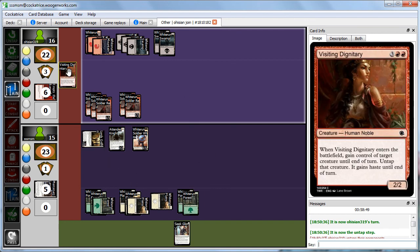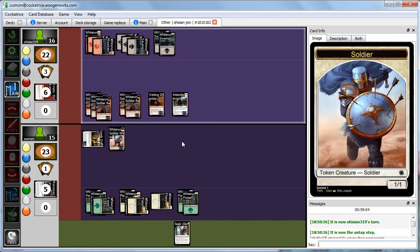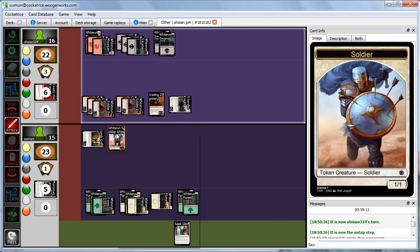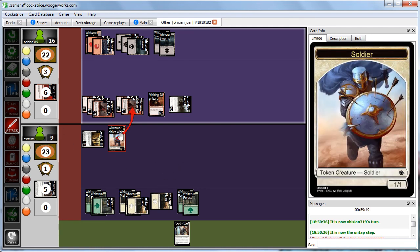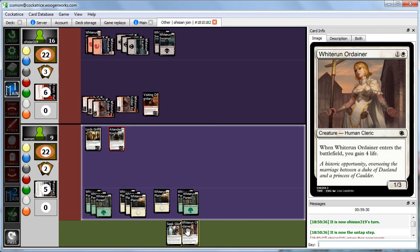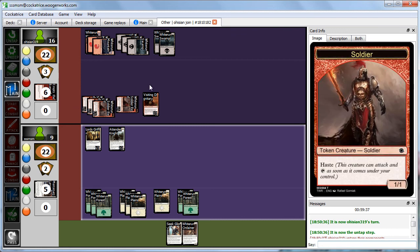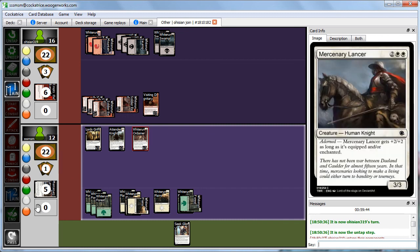Abby plays Visiting Dignitary and takes our Attended Knight — gaining control of it and attacking with everything. The Dignitary doesn't have haste, but with one, two, three, four, five, six attackers we block one and take one, two, three, four, five, six, going down to 9. The soldiers kill each other and Abby returns the Knight. We untap and draw Whiterun Ordainer — 2-mana 1/3 that gains 4 life on entry. Abby is at 16, we're at 9. We cast Whiterun Ordainer gaining 4 life — up to 13. We can't cast Seek Glory yet on anything meaningful; we need it on a really good Adorned creature.